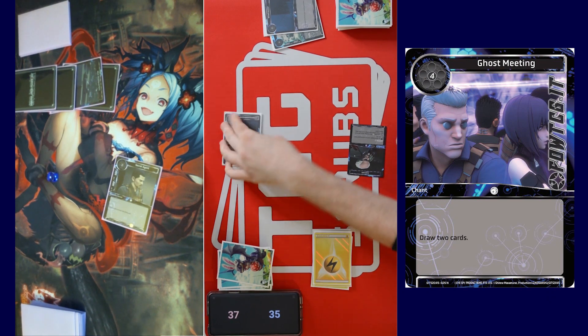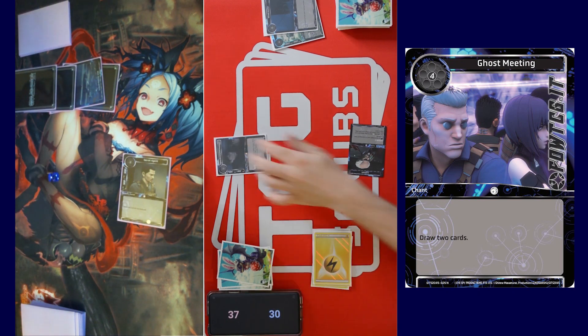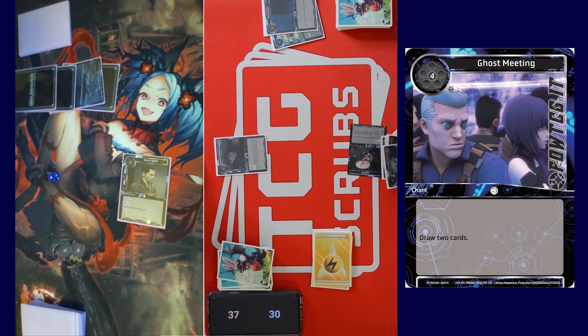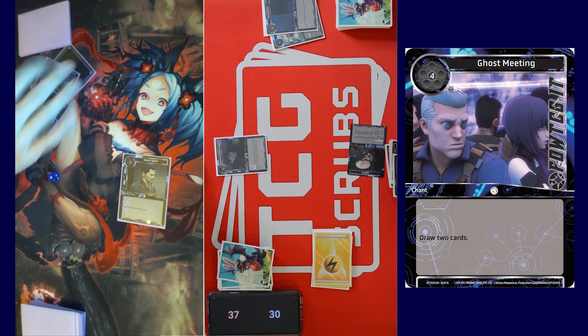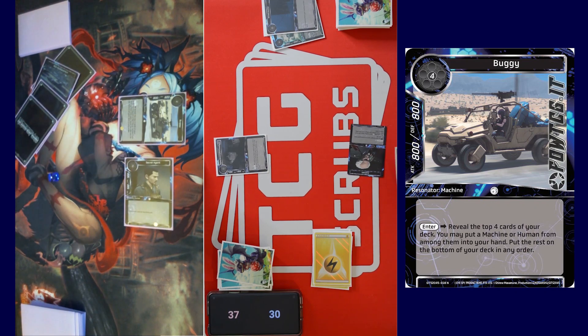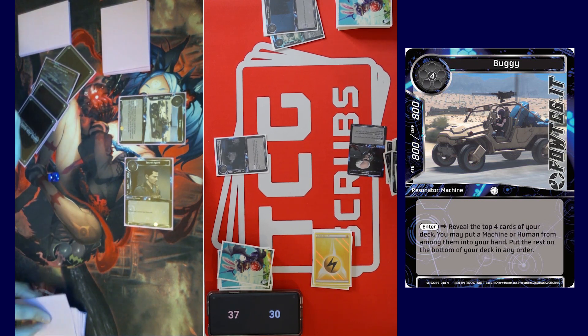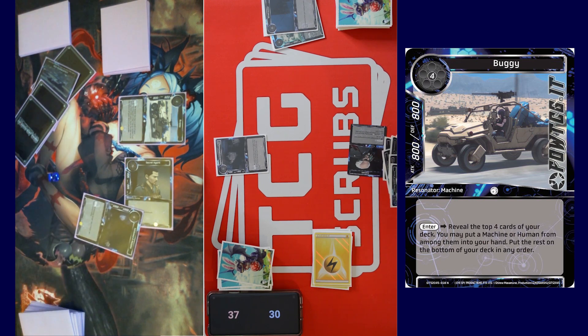We'll block that one. You can't block him — he's not blockable. Oh, okay, I'll just take five then. It's hard cannot be blocked. I'll tap four for Un Buggy — enter: reveal the top four cards of your deck. I may put a machine or a human from among them into your hand, put the rest on the bottom of your deck in any order. He is an 800/800. Oh it's the buggy! I'll take Ishikawa and Motoko.